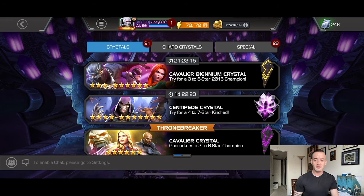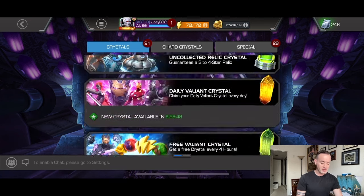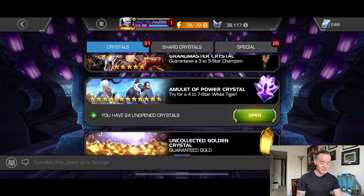I had decent luck with the Bullseye crystals — out of 45 I pulled two seven stars. My six star ratio was garbage though; I think I only pulled one, maybe two. So yeah, we're gonna see how we do.